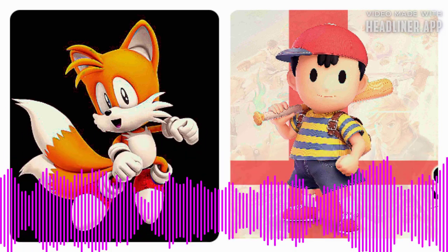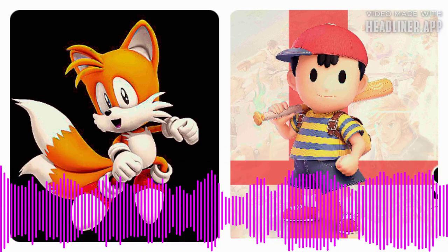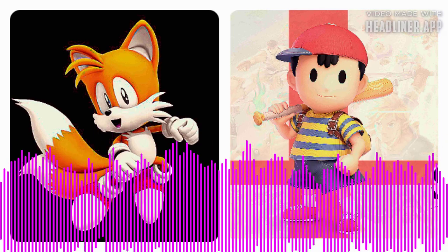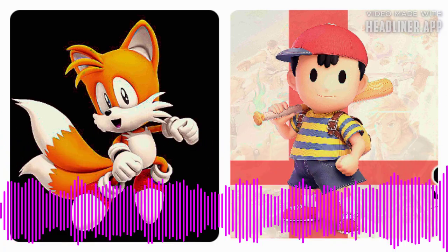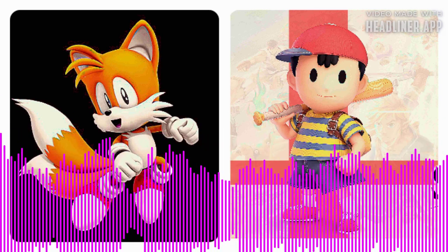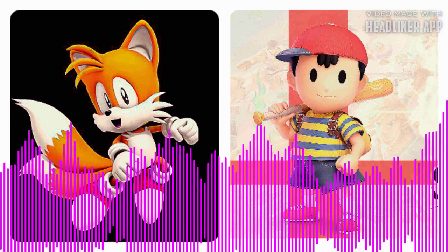You can switch with the Y button! Sonic, you can switch with the triangle button! Sonic, attack with the A button! Sonic, attack with the X button! Sonic, press left bumper and right bumper at the same time to combine your power! Sonic, press the L1 and R1 buttons at the same time to combine your power! Quickly rotate the left stick to escape!